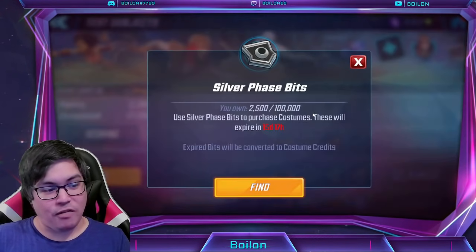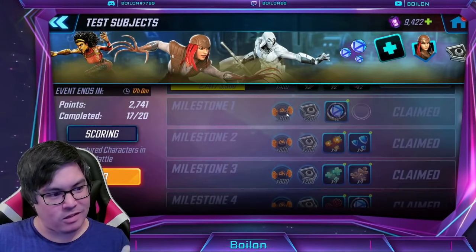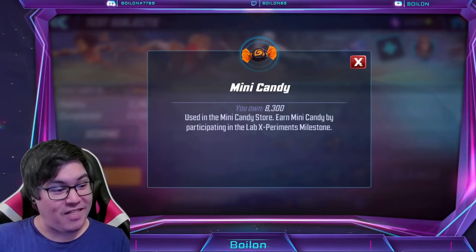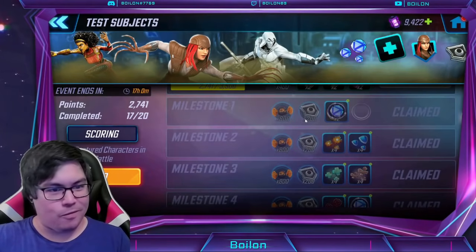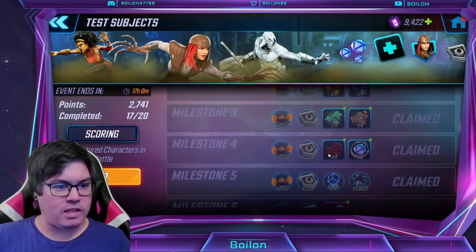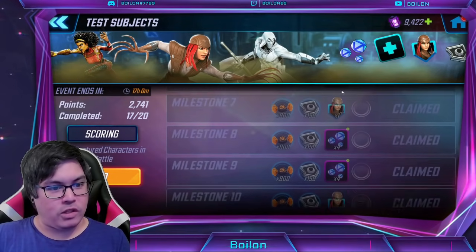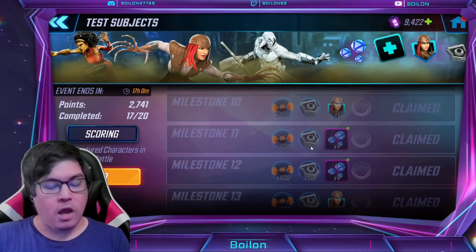In terms of what's available in the milestone, it's actually not too bad. It's a total of 2,500 silver phase bits per day — we'll talk about that more later. There's also a total of 12,000 mini candy per day available, which over the course of 10 days is 120,000 mini candy, and a total of 25,000 silver phase bits for the Venom costume — which is likely not enough on its own since the costume isn't in the store quite yet.